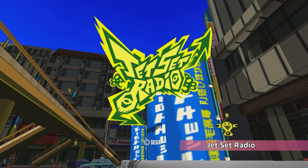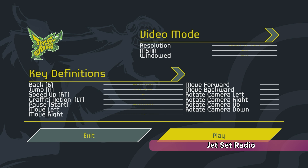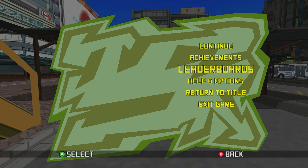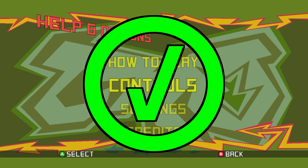Next up is the cult classic Jet Set Radio. The launcher is busted and you can't see any of your options, but the play is to just keep everything default — and it works great on Steam Deck. It's a shame the sequel isn't on PC. This game gets a pass.